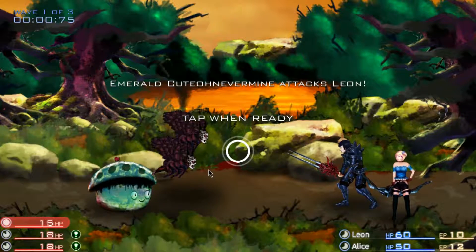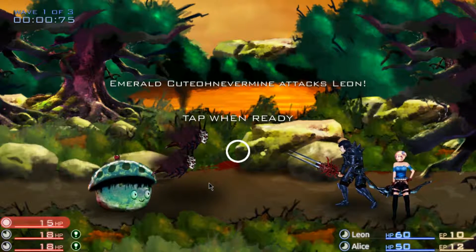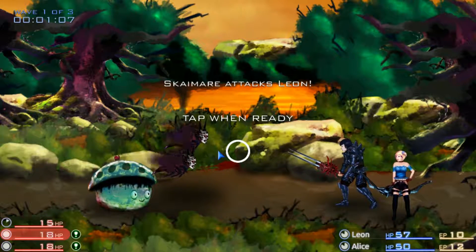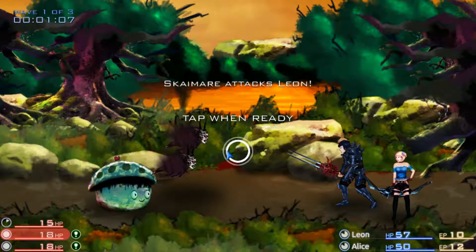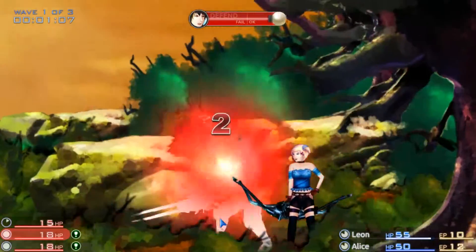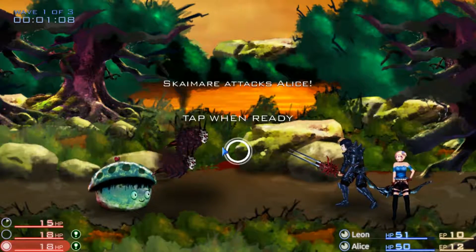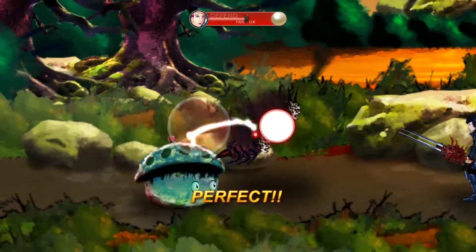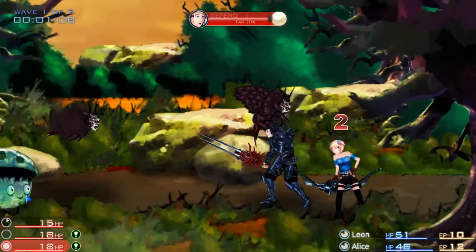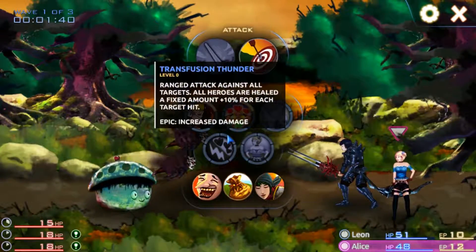So this is what basic combat is going to look like. At the very start of each level an enemy will want to attack, but the battle system is a little different from a normal turn-based RPG. When an enemy attacks me I'm going to have to perform a gesture to defend myself. With that one I got an epic, so I actually took reduced damage there. Now the Skymare is going to attack Alice, so I'm going to attack back.